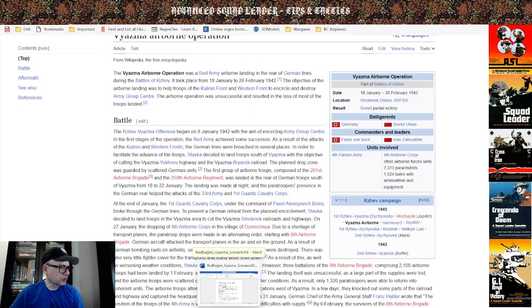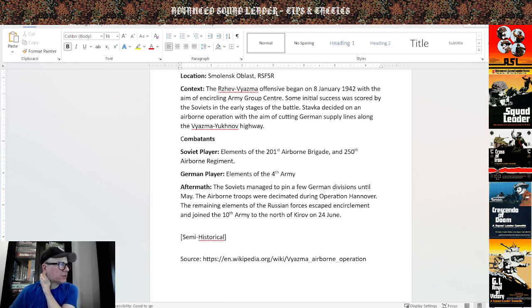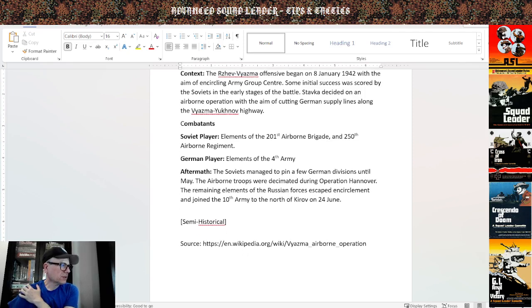That's what inspired this semi-historical scenario. I jotted down some notes: Red Eagles, Vyazma airborne operation, 18th through 28th of February. It takes place in Smolensk Oblast. It's in 1942, so there are no Panzerfausts. We have elements of the 201st Airborne Brigade and 250th Airborne Regiment versus elements of the German 4th Army, depicted on Vassal.